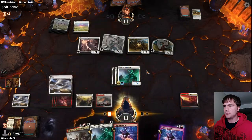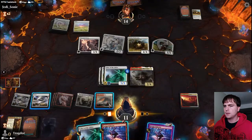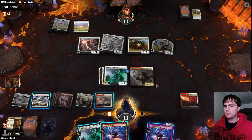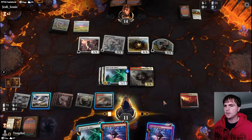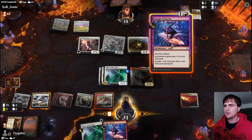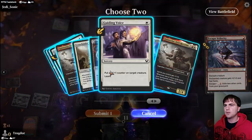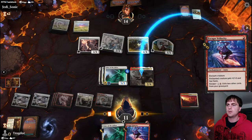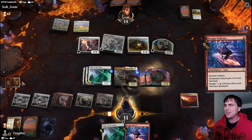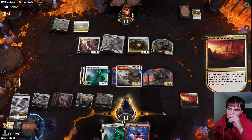We do have escape in the bin now. Go Quintorius! I'll be able to put Escape Velocity on it. I can't attack with Quintorius but I can throw this Escape Velocity on it and get some tokens - and those will be good blockers. Counters - I forgot about that. Oh shoot, I still can't afford to attack with Quintorius.